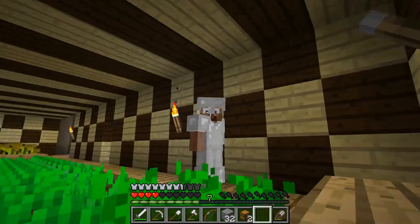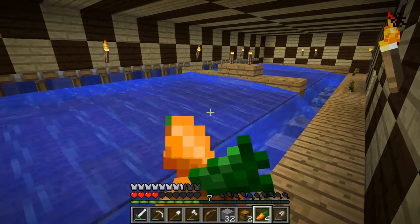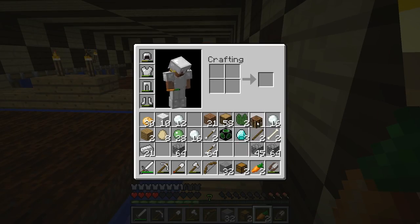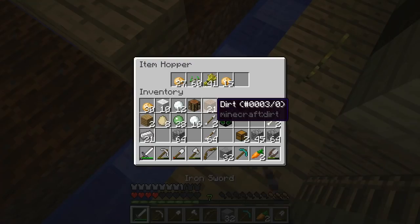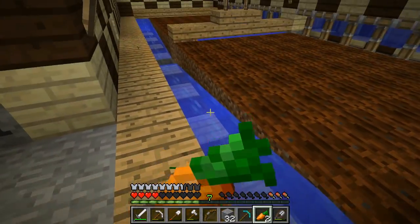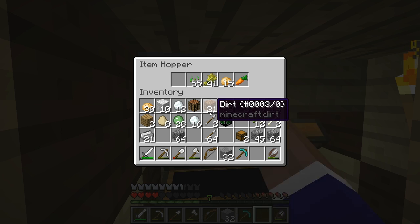Hey guys, Tanner69046 here, and I'm back with another episode of Tornado Survival, Season 6, Episode 6. In today's episode we're gonna go on a journey to the nether. We've got the exact amount of diamonds needed — I was in that ravine — so we're just gonna go ahead and make a diamond pickaxe. We're also starving to death from the last episode, so we'll eat one more of these.